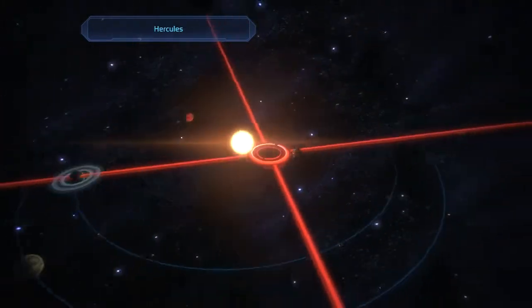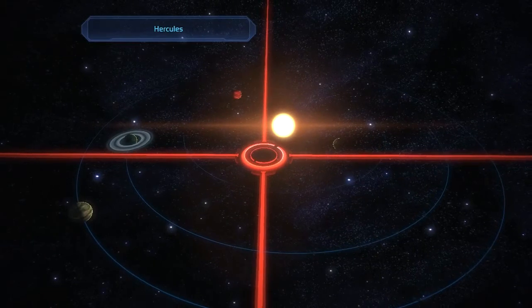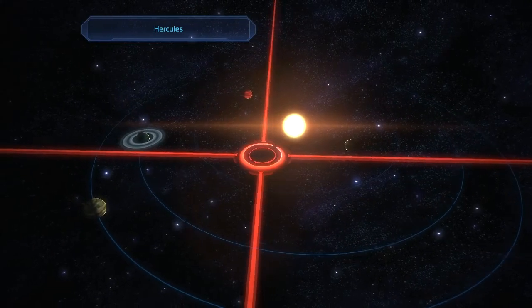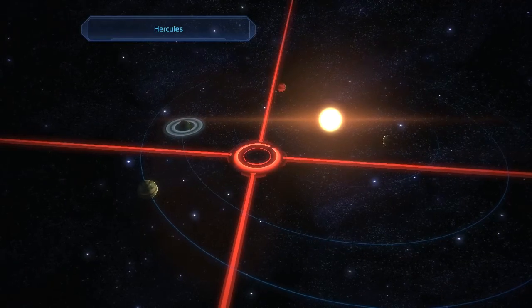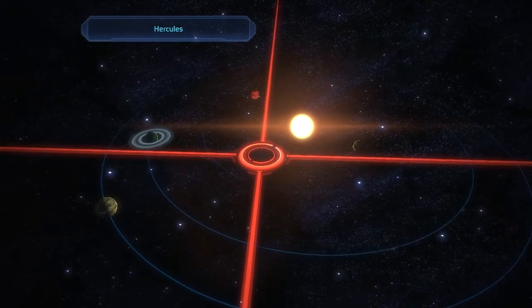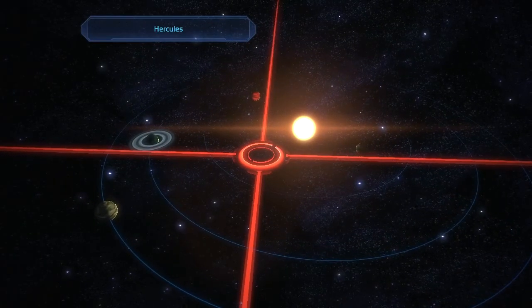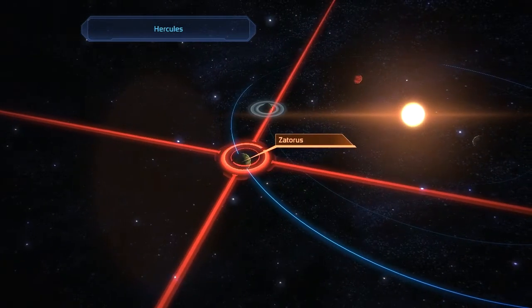Basically in every one of these solar systems — I'm not really sure how to name all these things. You just see how many levels there really are in the entire galaxy. You've got the galaxy map, and then you move to a system map, and then you move to a planet map. I'm not really sure how to say that.